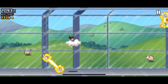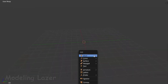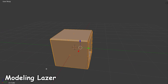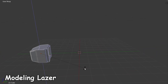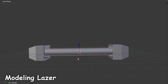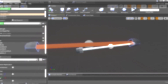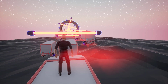First thing first, we need a 3D laser model, and I'm planning to make something like a jetpack. Okay, now we have the 3D model and it's time to make it look perfect. Alright, I made some movement and shiny effects, and it's better now. Let's try it in game.